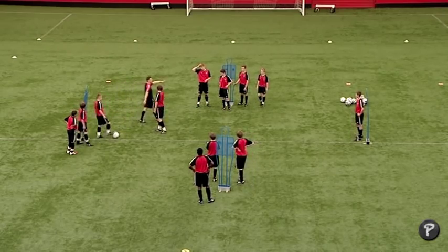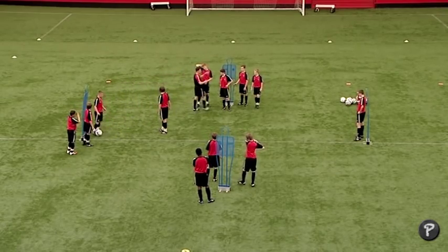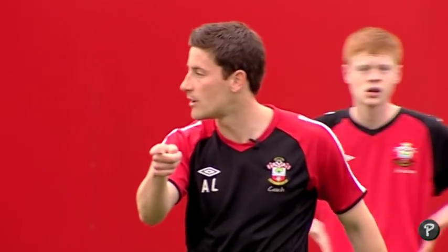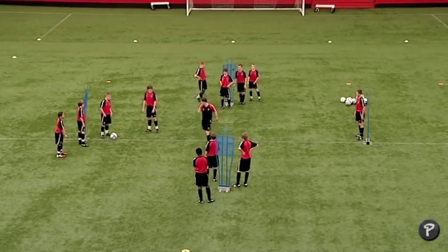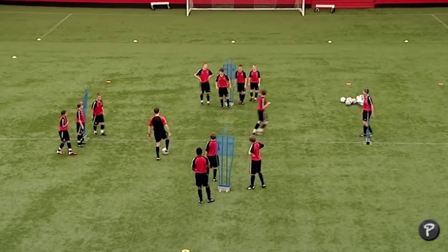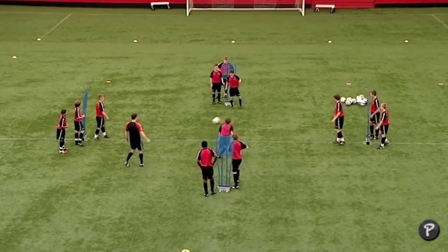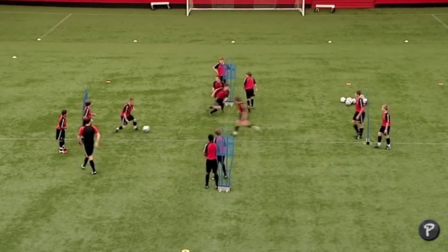Who's that a trigger and a cue for? Yeah, so Dan should see the body shape of Lewis forcing him that way, then he can get out and we can look to shut down in here. Good stuff - try and read that cue as soon as you can. I'll play into Dan first. Ready, play - off we go. Good.